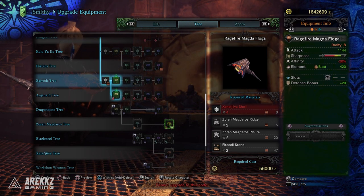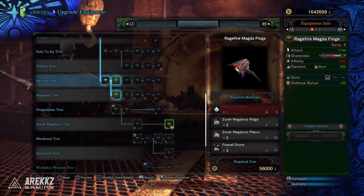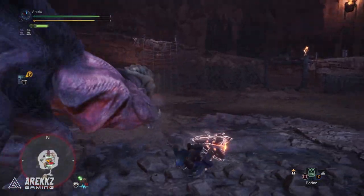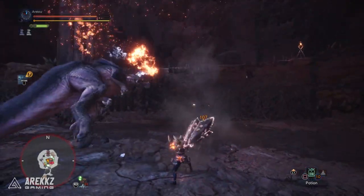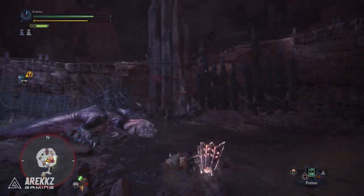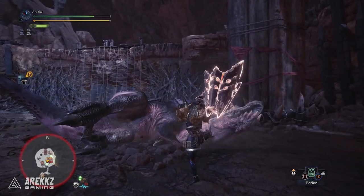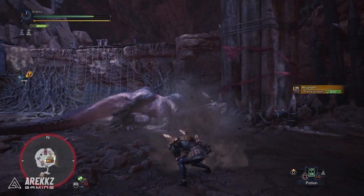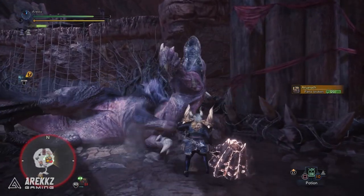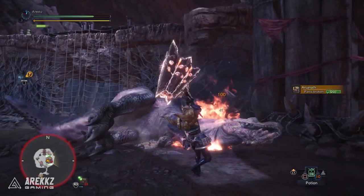Working against it, you have the negative 20% affinity which you'll want to deal with, but that's easy enough. You also have this big chunk of green sharpness — not blue — and it's for this reason that a lot of people tend to overlook it. You can get it to blue with handicraft level 2 and above, but if you keep that green and pair it with the bludgeoner skill from the Diablos set bonus, you can actually get great value out of this. The Diablos set bonus works better the more blunt your weapon is, and it's typically best used with green sharpness.